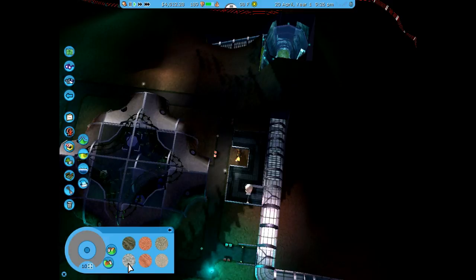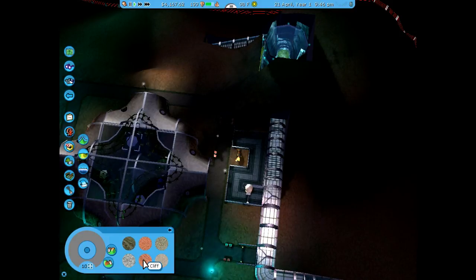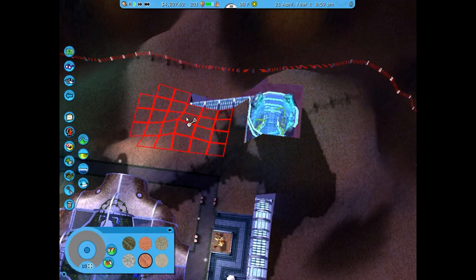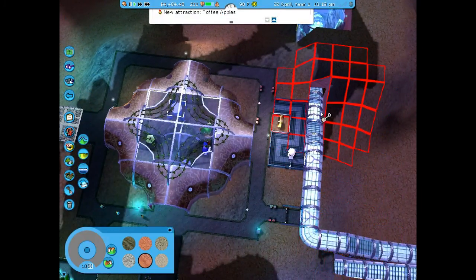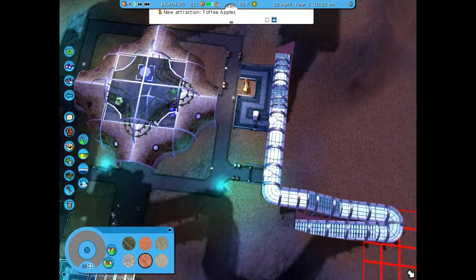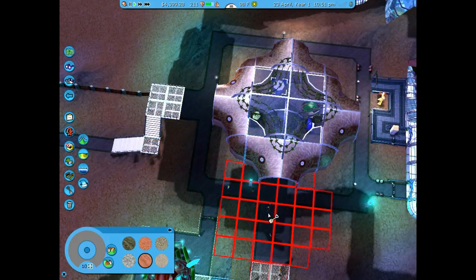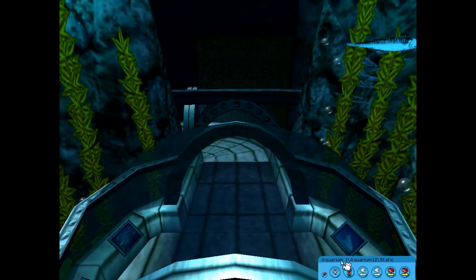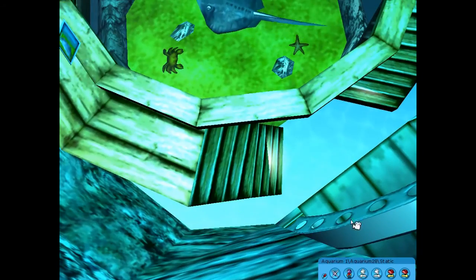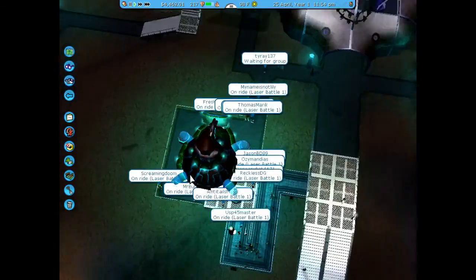There we are. What have we got? All right, let's take a look at that again — see what it looks like underground. Looks much the same, but this will work. I like it. Oh, I want to see our peoples. There's some of our peoples. What kinds? Apparently we like the laser battles.